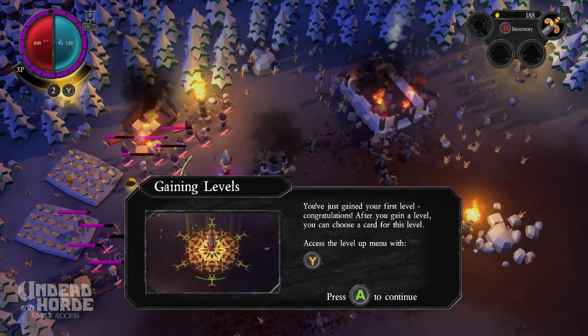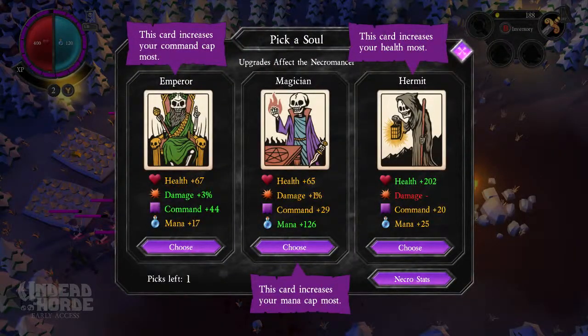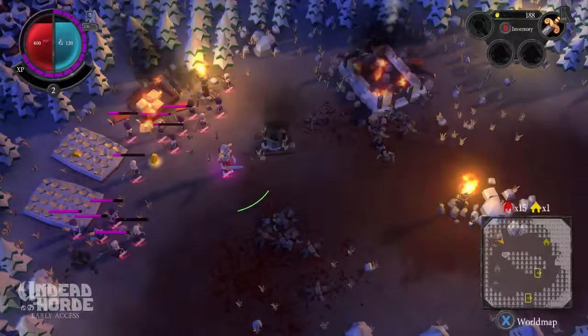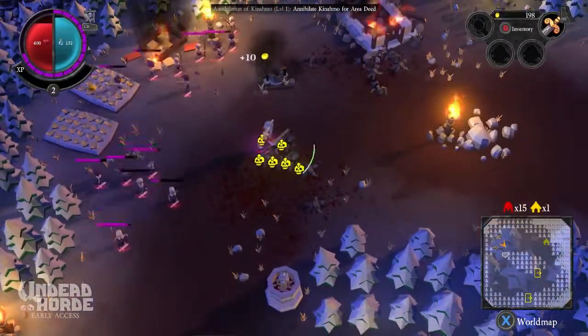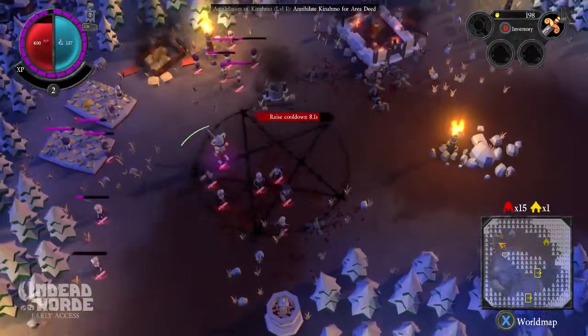Whoa, an upgrade point. You have just gained your first level. Congratulations. After you gain a level, you can choose a card for this level. This card increases your command cap most. This card increases your mana cap most. This card increases your health. Well, I'm gonna go with more command cap. I need more, man. We're gonna have huge droves of undead armies.